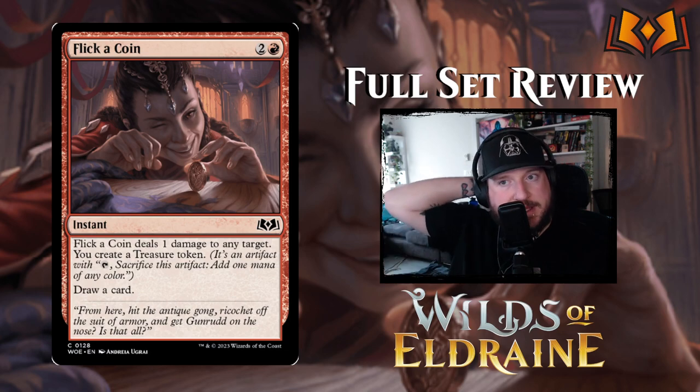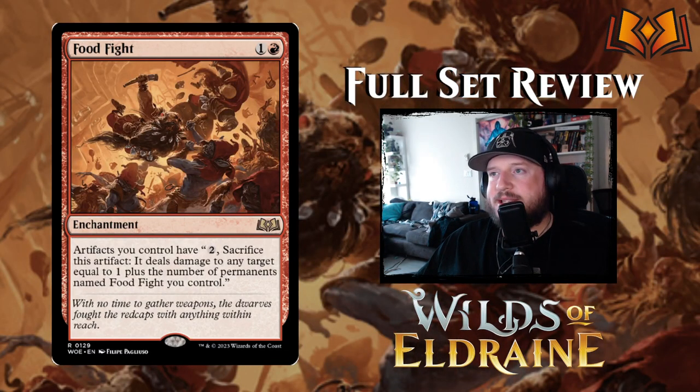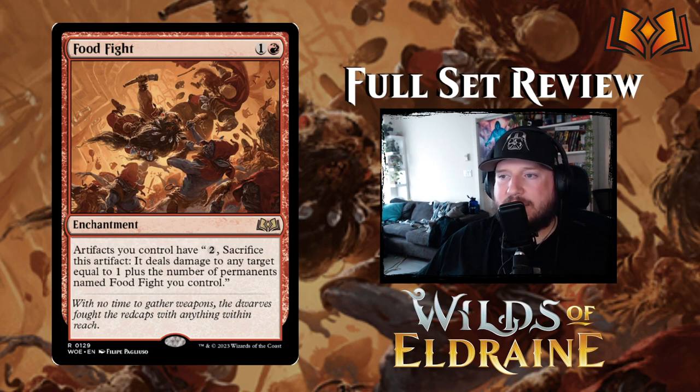Food Fight is one and a red for an enchantment: artifacts you control gain 'pay one, sacrifice this artifact: it deals damage to any target equal to one plus the number of permanents named Food Fight you control.' Obviously you want multiple copies, but that's tough in limited where you'll likely only have one. It's not great in constructed either — you really need three or four copies to make it do anything significant. Kind of bad.